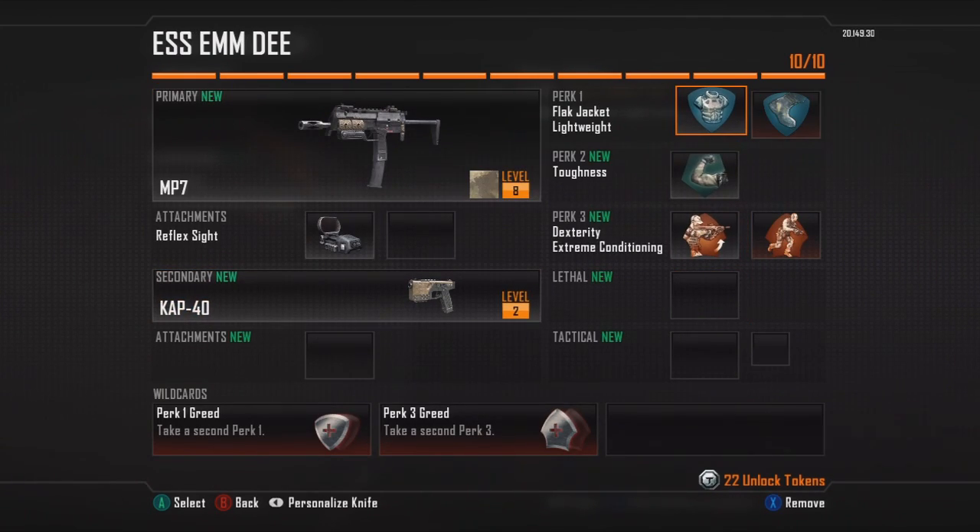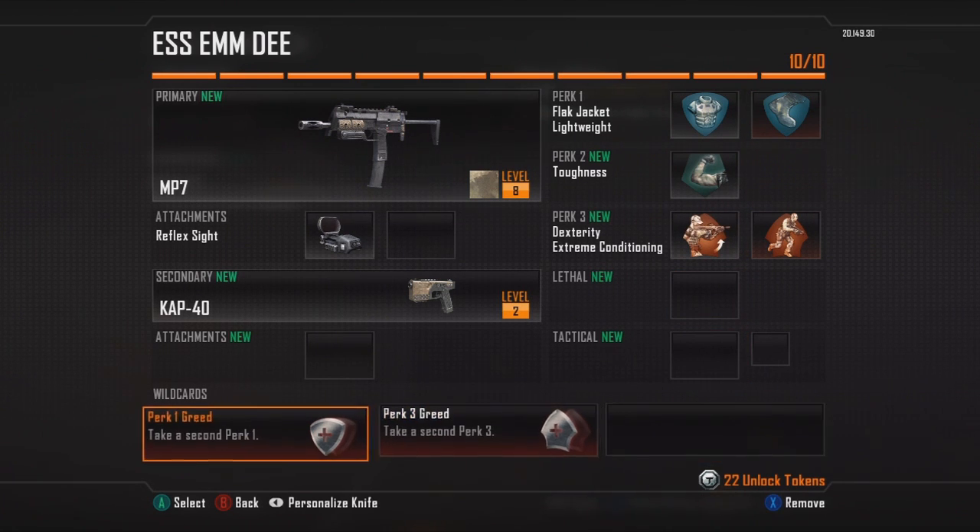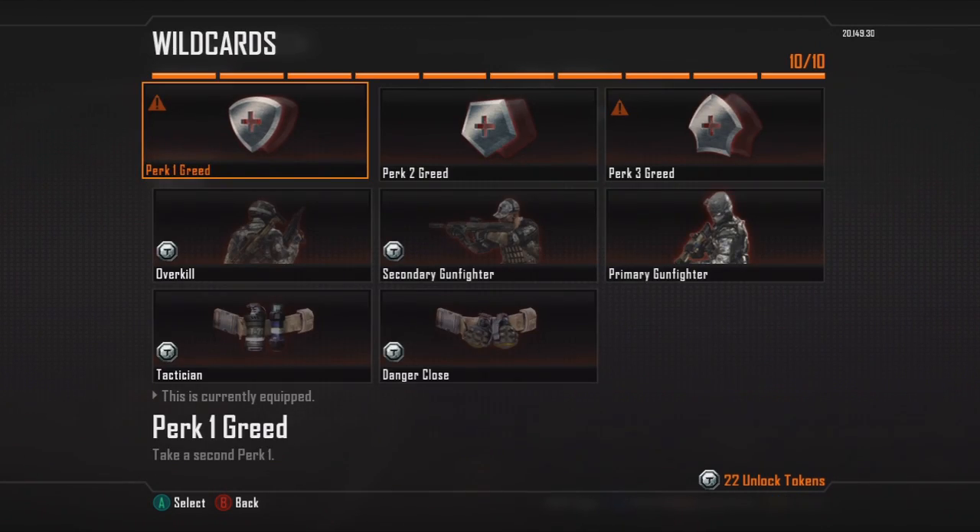Now I'm going to get into the new thing that they added. If you just started playing Black Ops, you might be wondering how you can have two perks. They added something called wildcards, which allow you to pick two perk ones, or two perk twos, or have two primary weapons, or three attachments. It's something they put in the game that makes it a lot more customizable to your specific gameplay and style of playing.